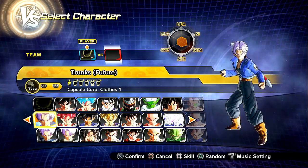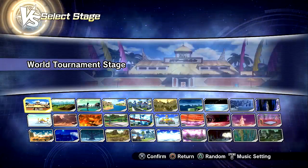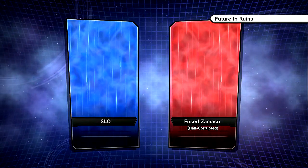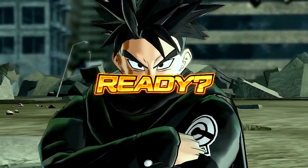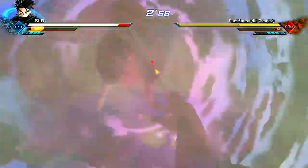We're going to showcase this and see how powerful it is. I think it's time to fight the half-corrupted Zamasu — who's more powerful? Probably him. But we're going to try it out and go to the future in ruins. This is a very different transformation. I believe it's still in its beta stage. I don't think he's fully completed it yet, but he decided to just release it. I don't know if this is going to be increasing your stamina or your ki, but we're going to go ahead and try it out by just charging up our ki.